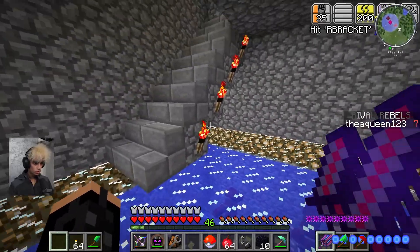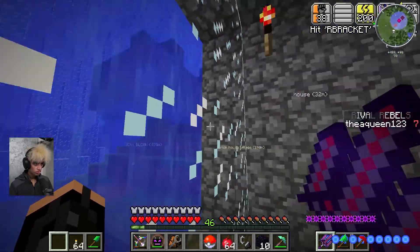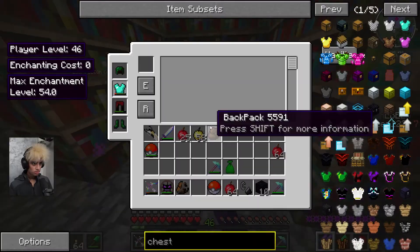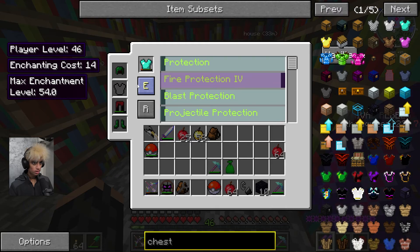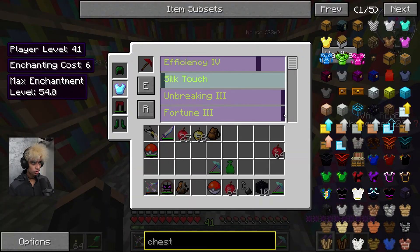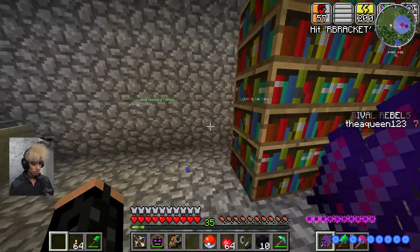These are extreme torches and they light up this area. Then there's the middle floor with a big window - as you can see I am underwater - and a tunnel which leads to the main part of the house. First I'm going to show you the enchantment room which is upstairs. I have a custom enchantment table which is pretty cool. I actually need to repair my chest blade. I'll get fire protection since we're going into the Nether - fire protection four. I also need to enchant my ruby pickaxe: efficiency, unbreaking, and fortune. That's a sick pickaxe.